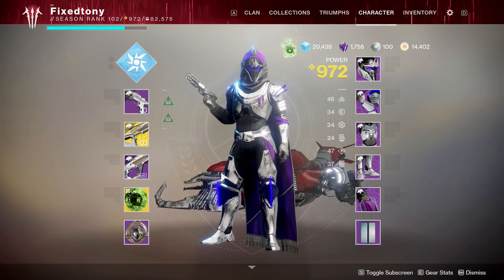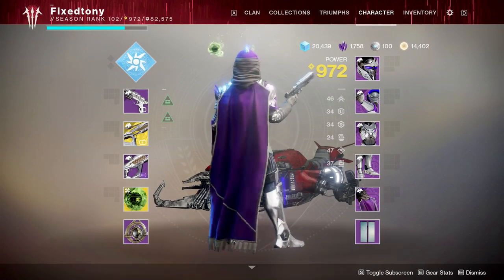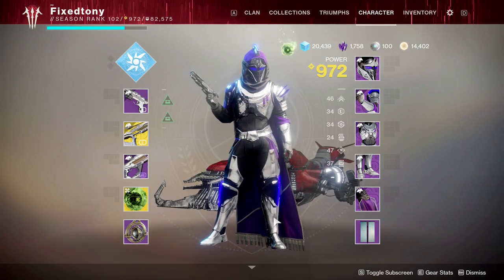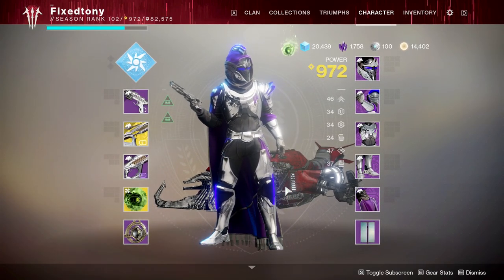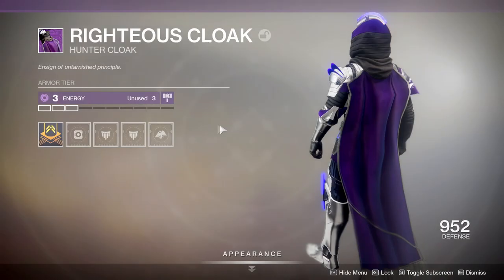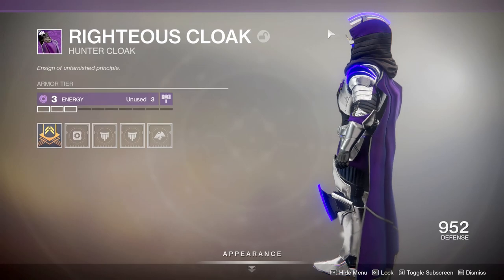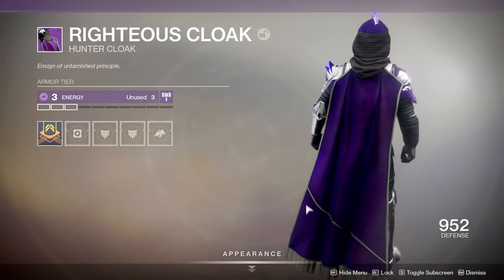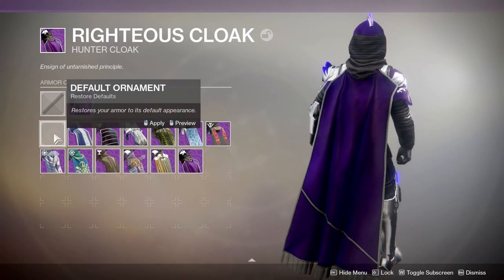This is essentially what you're going to be getting from the season pass armor. When I first initially saw this I was like, 'yo that looks cool,' until I realized that almost every piece of the armor from the ornaments is just adding one or two pieces at most. What I mean by that is like, let's look at the cloak real quick — the cloak ornament, I think this is horrible in my opinion. It should have been longer and just end right here.